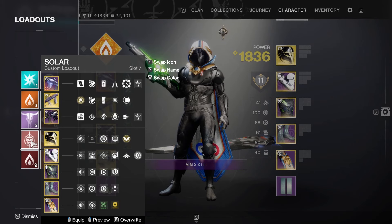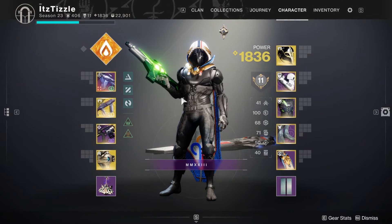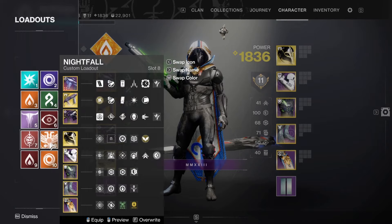I've solo flawlessed every dungeon this season and I did this for all the dungeons — well, all the dungeons where it matters. Like Shattered Throne is so easy now. But on the harder ones like Ghost of the Deep, I did this and it is so worth it. All you have to do is swap right before DPS, get to a safe space, make sure no adds are killing you, do your swap. And then after DPS, if we had to go to a second phase, I would swap back and I have Strand Scav and Heavy Ammo Finder on.